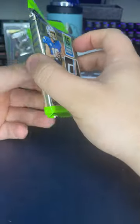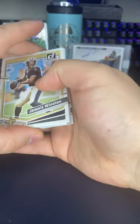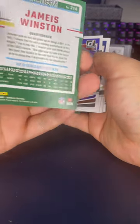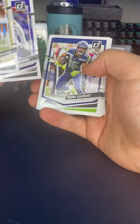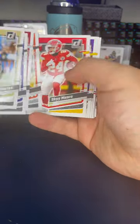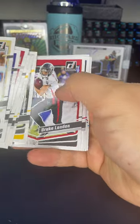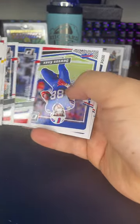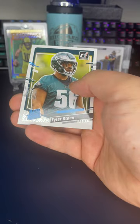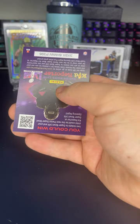I'm looking for any Seahawks — JSN, Zach Charbonnet, Witherspoon. We got the base here. Got my boy Tyler Lockett right there, PC cards to the side. Keith Brown, Joe Burrell, Sky Moore, Harrison Smith, Preston Smith, Drake London, Nick Folk, Gabe Davis — a couple upside down. Dawson Knox, Kyle Dugger, and out to the rookies: Tyler Steen from the Eagles, Tank Dell, and a kid reporter.